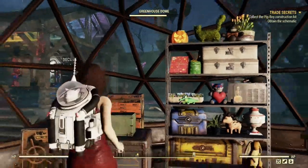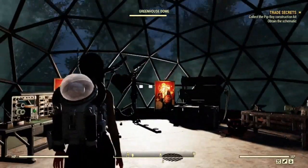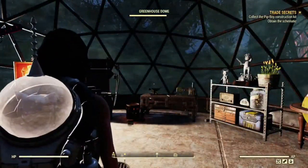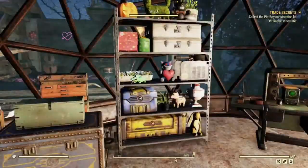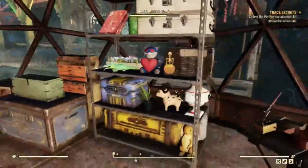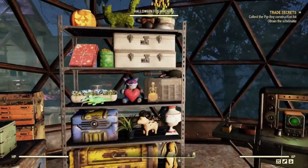Hey guys, Ms. Tracy here. We're back on Fallout 76 and we're doing another camp tips video. I do have a couple other videos with some good tips like overstock display shelves, garage doors and walls, underwater building, and some other glitches. So make sure you check those out - I'll put a link in the description and at the very end. Let's go ahead and get started with a couple more tips for you guys today.